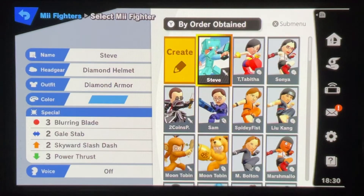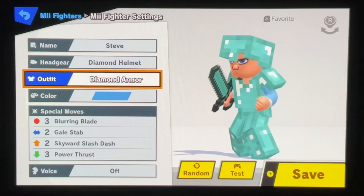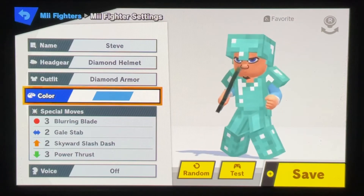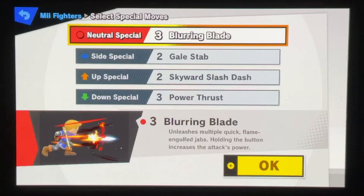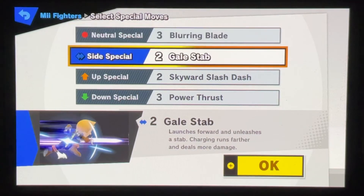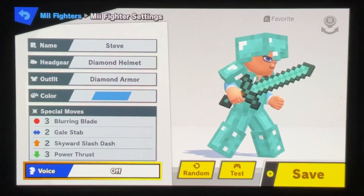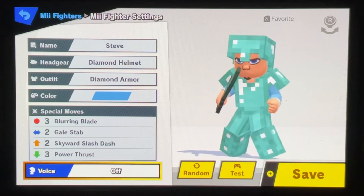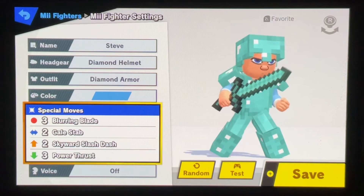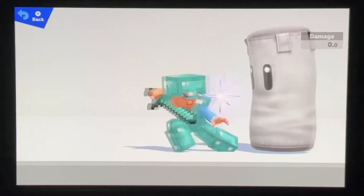We are over here in the game and this is what your character will look like after you have put him in the diamond helmet and the diamond armor color is blue there. But if you want to select white or just whatever, however you want the character to be, blue is what I went with. For our special moves, I went with Blurring Blade, Gale Stab, Skyward Slash Dash, and Power Thrust. I was not sure what voice to give him, so I left voice off, but if you have a suggestion for how he's supposed to sound or the special moves I should have chosen, feel free to leave that in the comment section below and I will pin you so that everybody gets to see those. But we'll test out the character real quick.